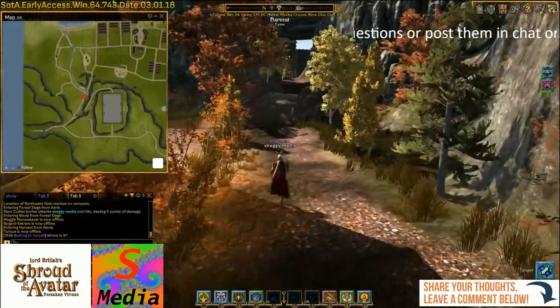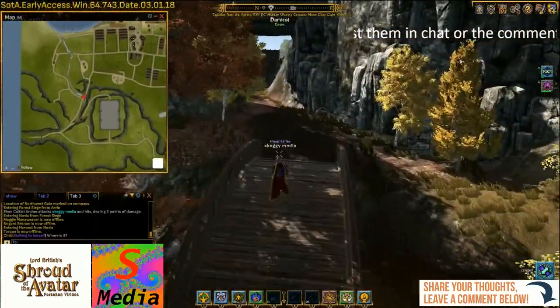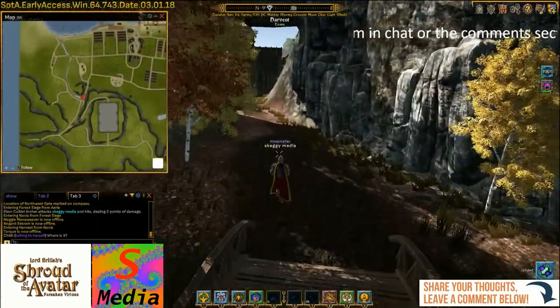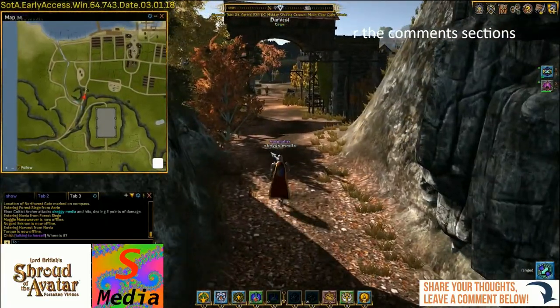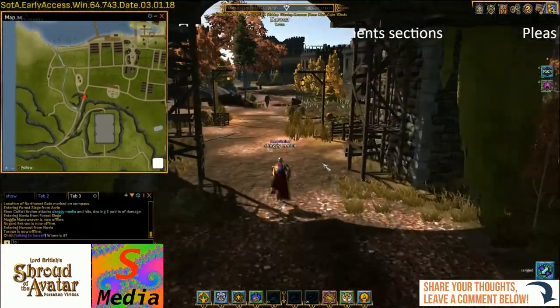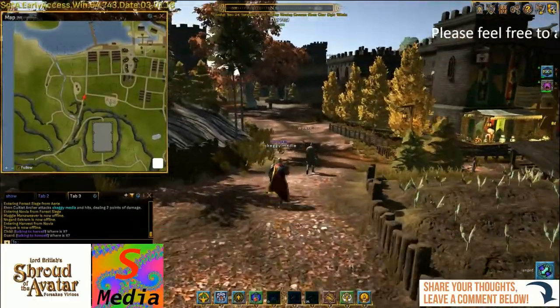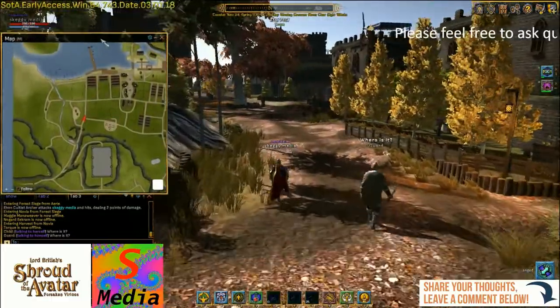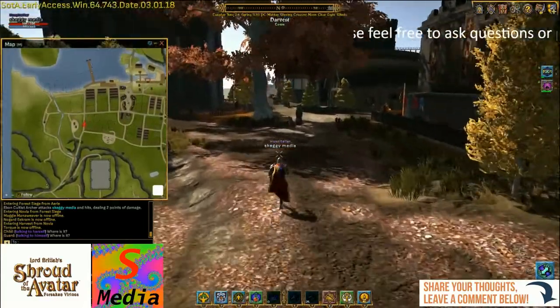Now the game is about to go to launch, so there are loads of player-owned vendors in here. Let's get a little bit of running going — if you want to run in the game, it's just hitting your forward key twice. Be aware that if you are running you are using focus, so it's not a good idea to do it in combat unless you're running away.